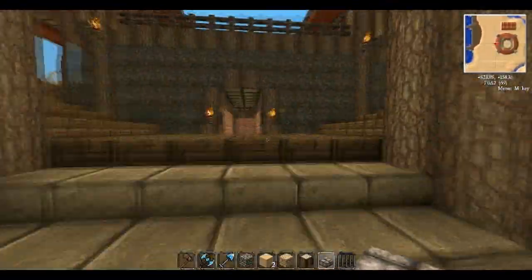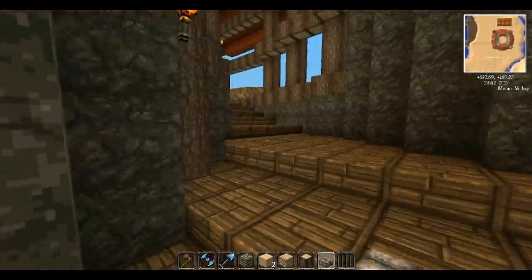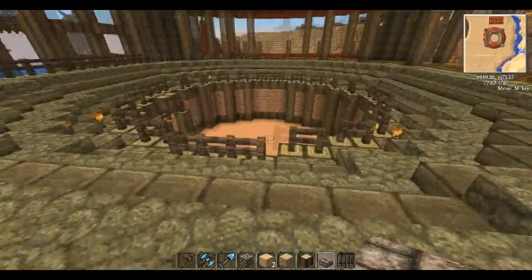When you walk in, you can just walk straight into the arena, because I figured the Orcs have pride. They don't give a crap. They want to fight. It's fun, it's games. Or you can follow the spiral staircase around.